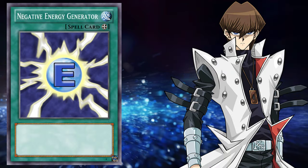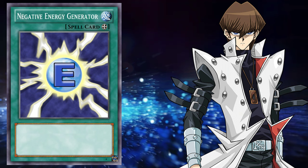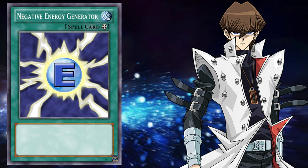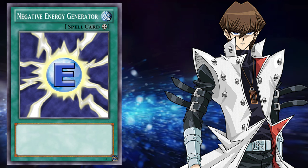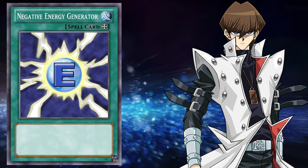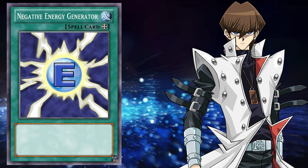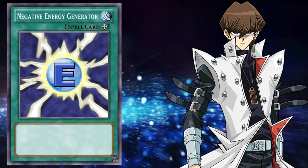In Episode 1, during Kaiba and Yugi's first ever duel, Kaiba played an equipped spell card called Negative Energy Generator. This card was used to triple the attack strength of his Soggy the Dark Clown to a respectable 1800. For the standards of the Duel Monsters era, that would have been an insanely powerful card for players to have access to.